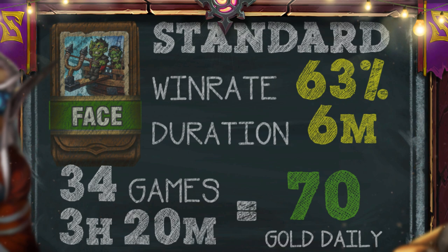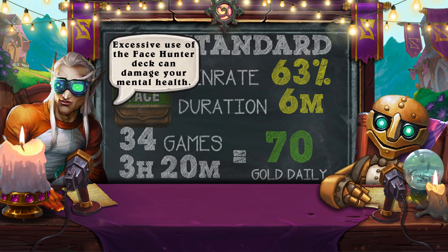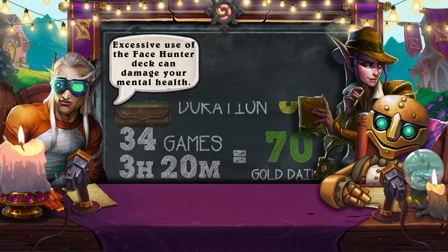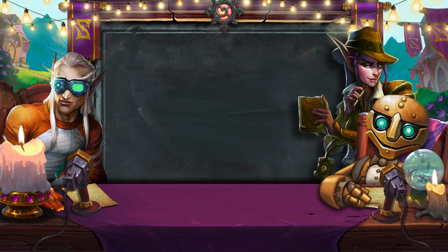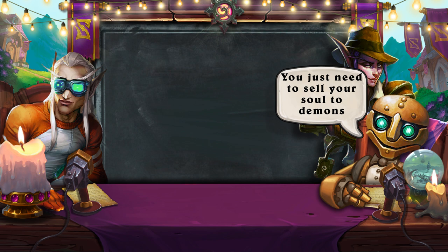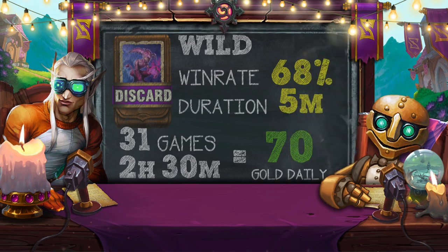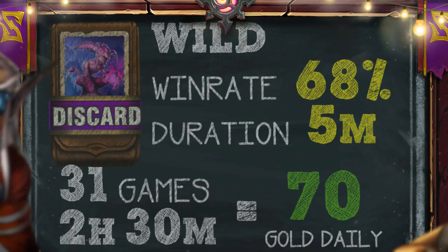On average, a match lasts just under 6 minutes. This means you will need to spend 3 hours and 20 minutes daily to earn 70 gold. But don't forget — the World Health Organization of Azeroth warns: excessive use of the Face Hunter deck can damage your mental health. Is there a faster way to make gold? We found another way especially for you Dora. You just need to sell your soul to demons and use the discard warlock deck in wild mode. This deck has a slightly higher win rate and is a bit faster. In this case, you will need to fight 31 battles and spend 2 and a half hours to get 70 gold coins.